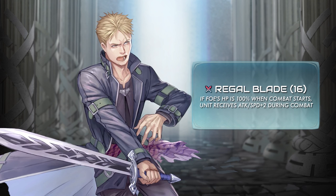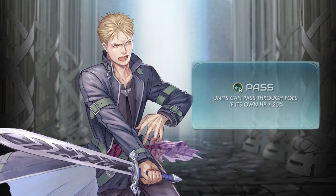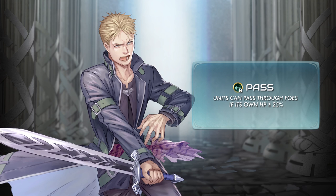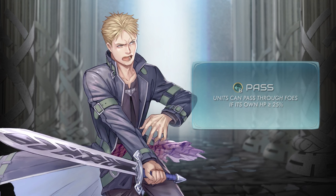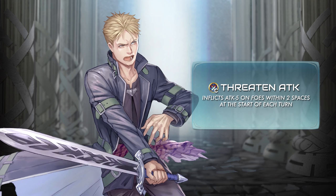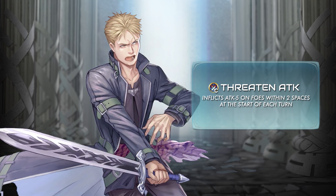This increases his chances of making a follow-up attack and dealing more damage. His passive skill at B is Pass. As long as his HP is 25% or more, he gets to walk through foes and attack their weaker unit hiding behind those human walls. As for his passive C, he has Threaten Attack, which inflicts a minus 5 penalty on foes' attack within 2 spaces of him at the start of each turn.